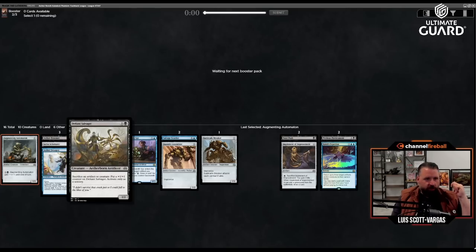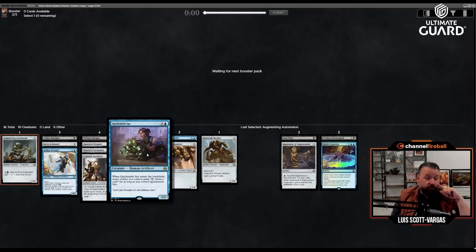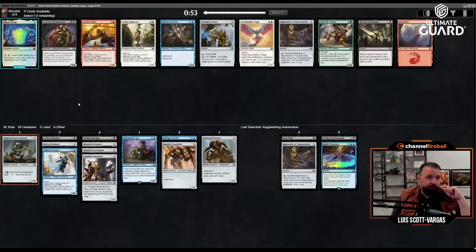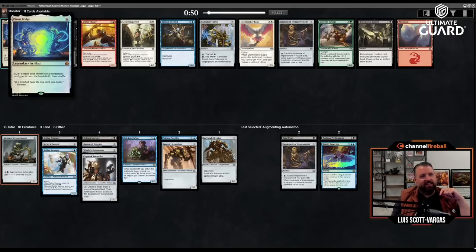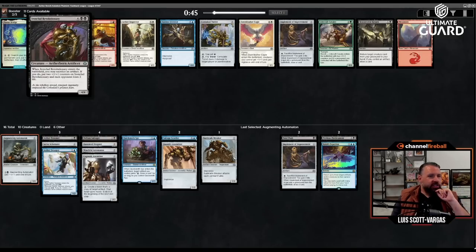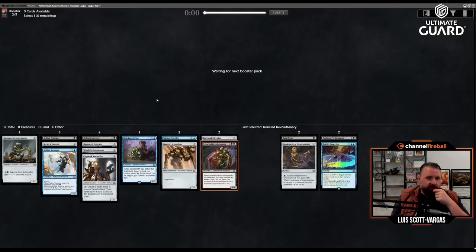Right now I just have the one sacrifice outlet, which is not quite enough. Quicksmith Spy is very good — let's just grab the Surveillance Lens. What am I making copies of with Cogwork Assembler? Foil Planter Bridge — six mana, pay eight to search library for a permanent and put it into play. This other one is six mana four-four: when it enters the battlefield you may sack an artifact, if you do put two counters on this and each opponent loses two life. I'm in for that.